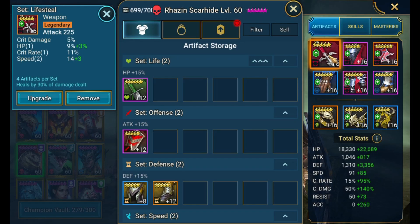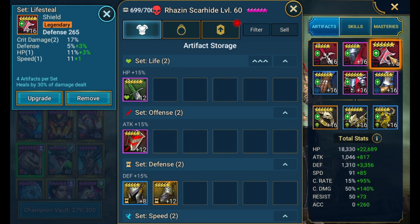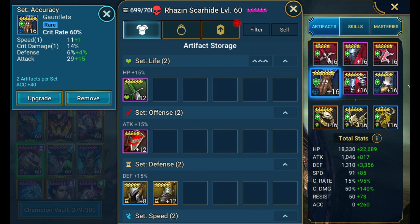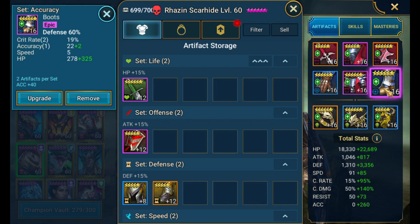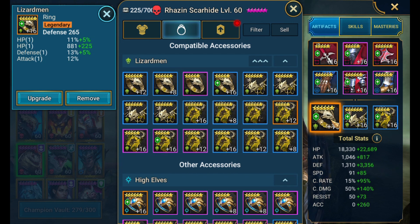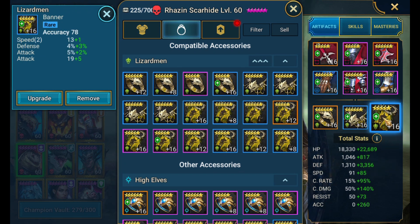Let me use my late game Rosin as an example. Here's the weapon, the helmet, the shield, the gloves — which is critical rate percentage so that Rosin can always crit — the chestplate, which is defense percentage, the boots, which is also defense percentage, the ring, which is flat defense to help Rosin survive, the necklace — which increases Rosin's damage because he will always be critting — and the banner, which is accuracy so he can land his debuff.